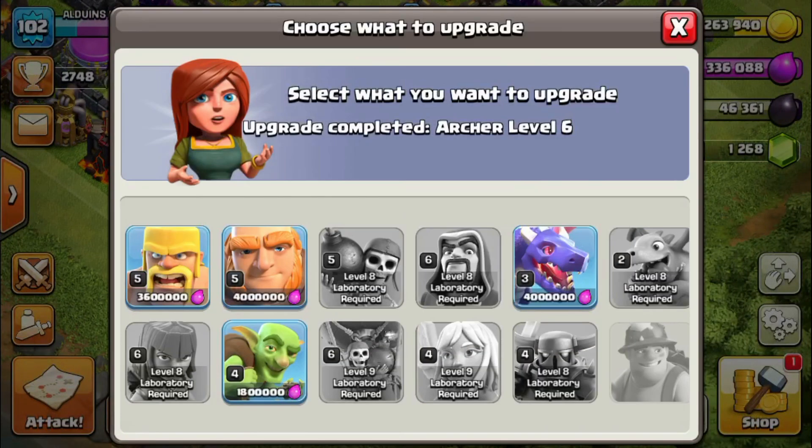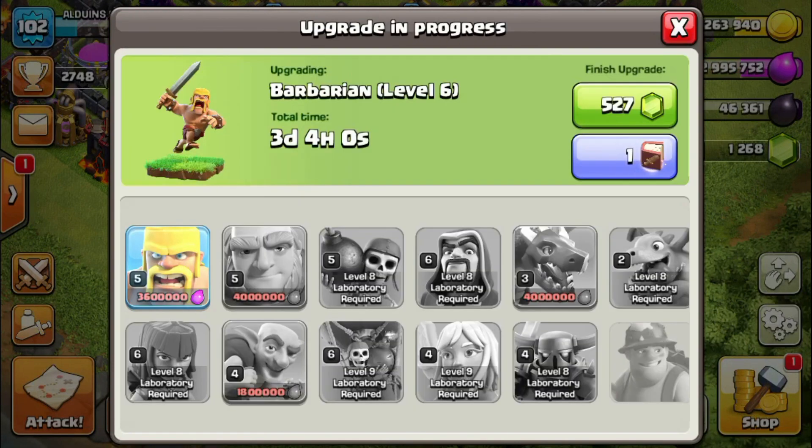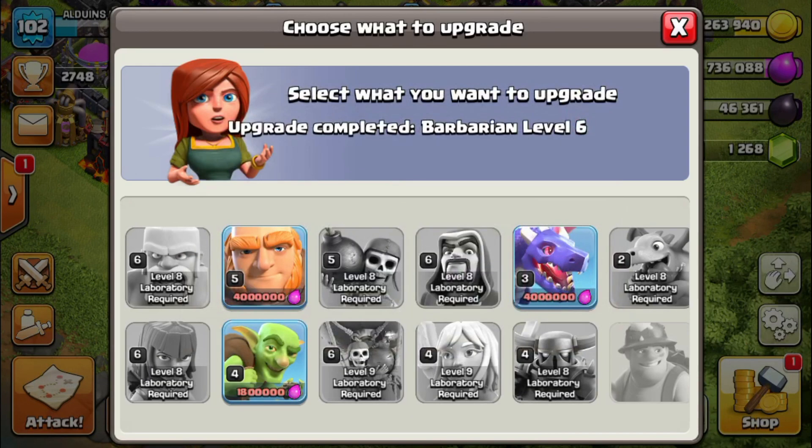So, archer level 6 — instant. Let's instant complete this barbarian. Bam. Alright, awesome. Barbarian level 6. That will just add extra DPS to my go-wipe.